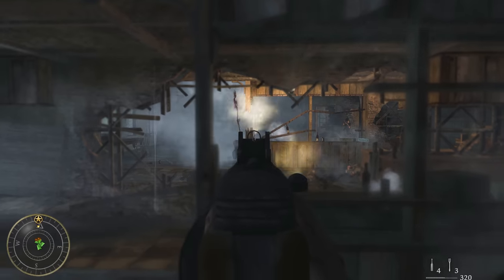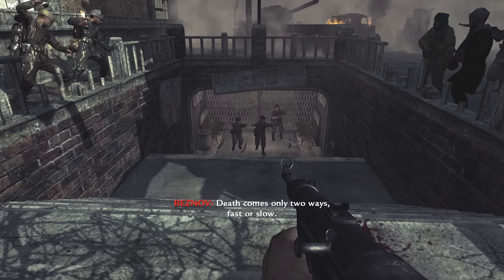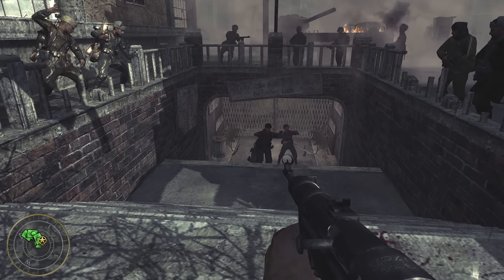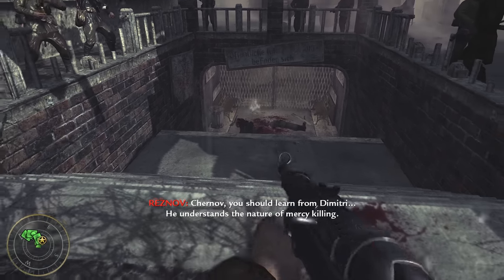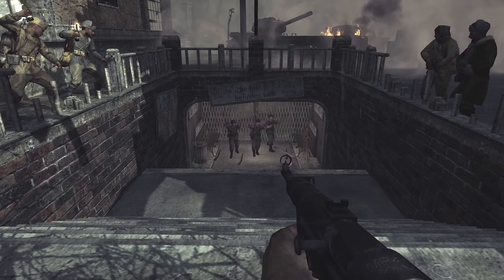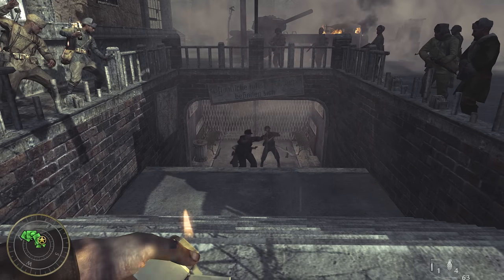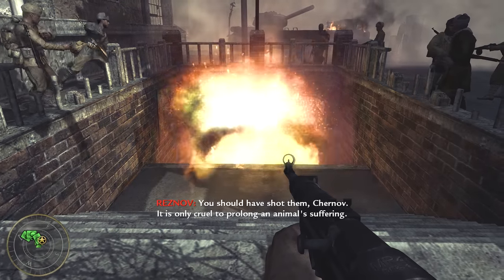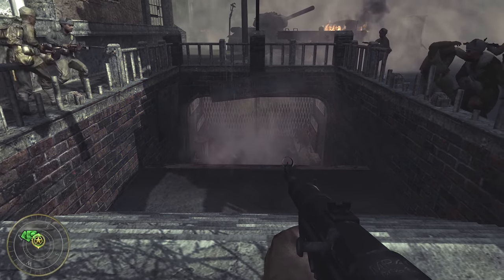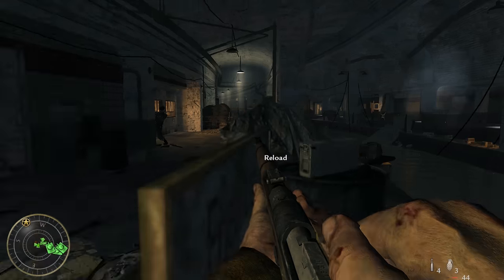Up next is the Eviction mission, which gives you a choice on how to deal with surrendering soldiers — something I wish more Call of Duty games did. Before heading into the Metro, you need to decide what to do with a group of surrendering enemies. If you shoot them, Reznov will react one way. If you let them live or use a Molotov to kill them, he will say something different. After making your choice, you battle your way through the German Metro system.